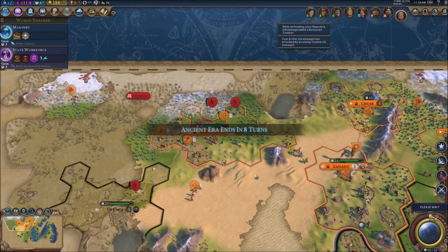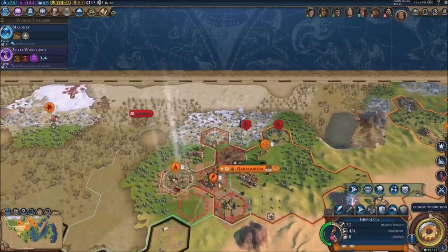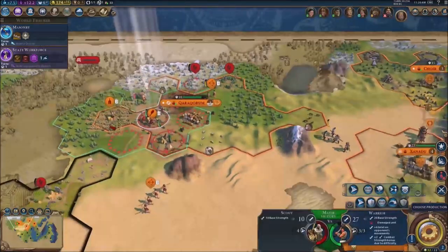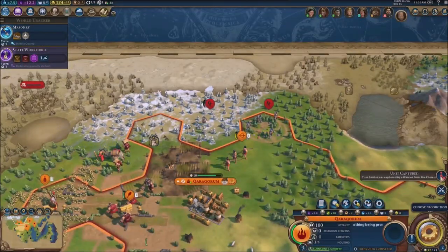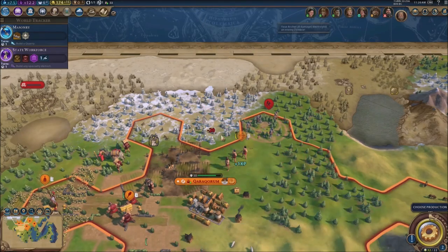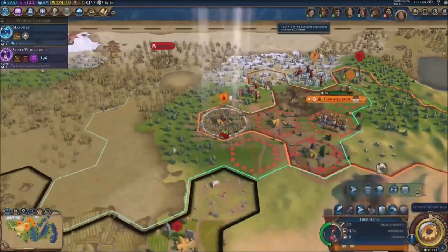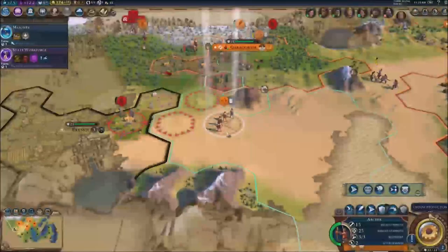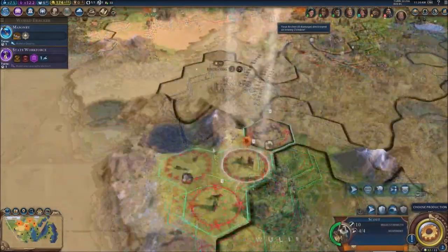We're gonna leave Genghis be — he's having a troubling time with the zombies anyway. I want my hand free to deal with these Chinese. Are these Chinese or not? I think they are. This is rough because they now have all sorts of stuff. I'm gonna protect — gotta deal with these goddamn barbarians first, let me help you out buddy, that's gonna give me some XP.